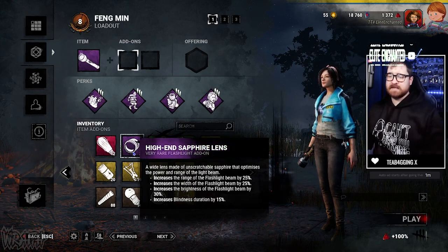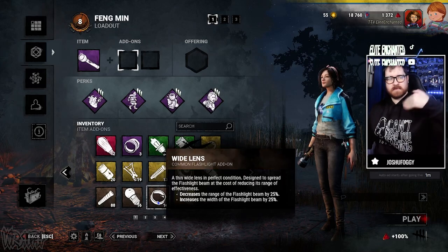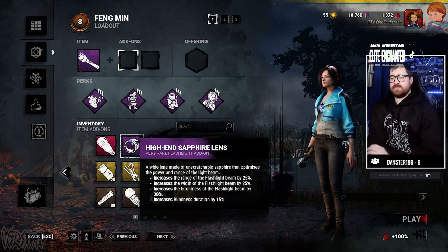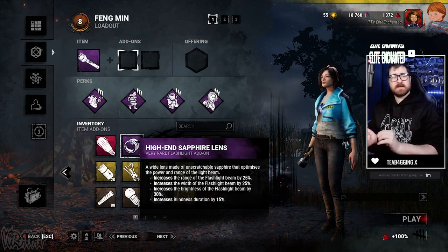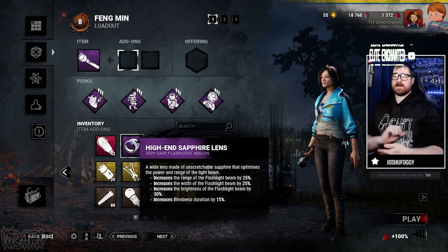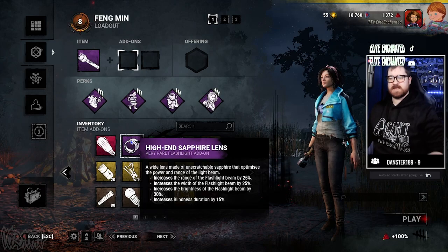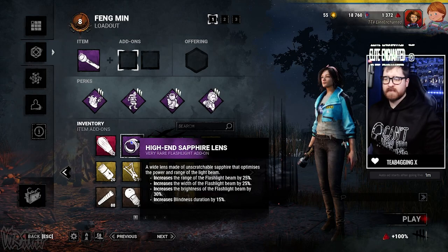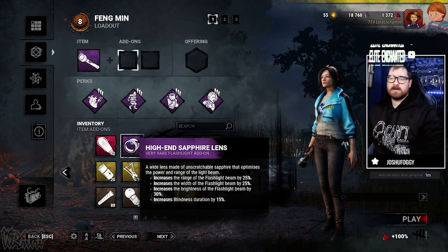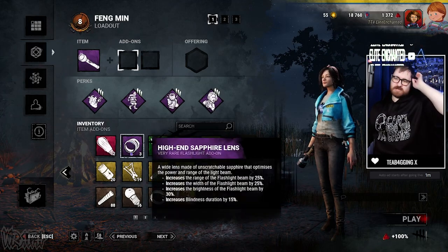We have the high-end sapphire lens, which does similar things to the focus lens and wide lens, but as the rarity goes up you gain an extra effect. With the sapphire lens, you get increased range of the flashlight beam by 25% — that's how far away you can be from the killer and still blind them. It also increases the width of the flashlight beam by 25%, meaning you don't have to be so accurate. And it increases the brightness by 30%, which feeds into the increased blindness duration by 15%.